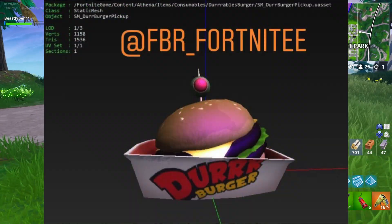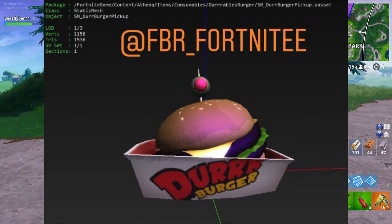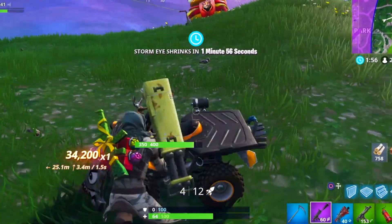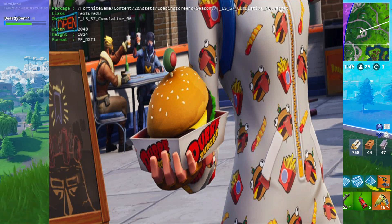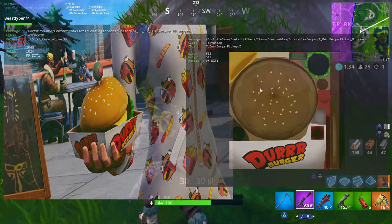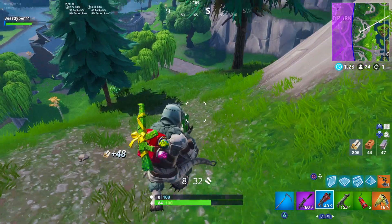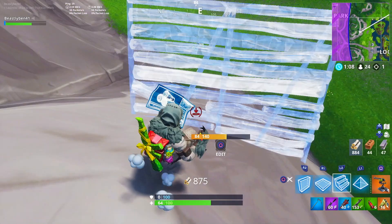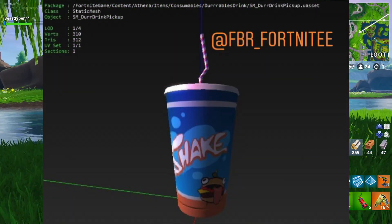The first Durr product is the Durr Burger — a consumable you can eat in-game that will grant you health, shield, or both. What's also cool is that Fortnite is hinting at this item in-game. There's actually a loading screen, I believe it's week 6, that features the Onesie skin holding this consumable. The Durr Burger in her hand matches perfectly with the mesh found in the files. Another pretty cool consumable coming to Fortnite — we're finally going to be able to eat Durr Burger products in-game.